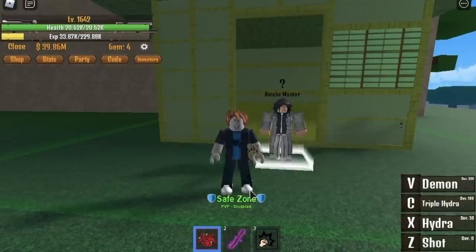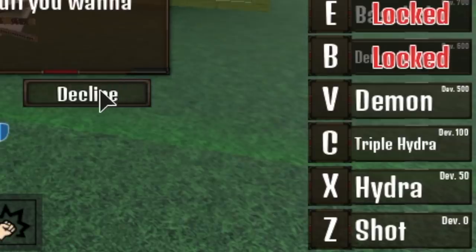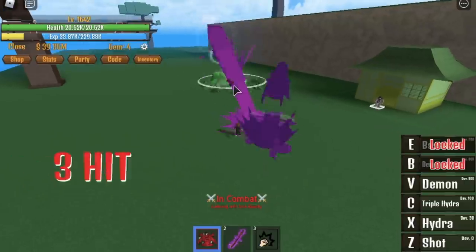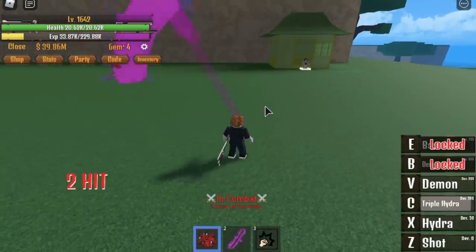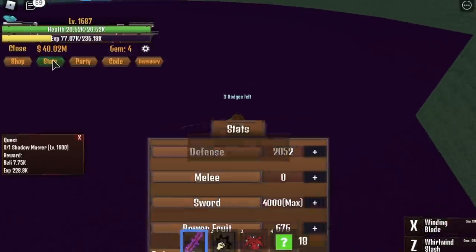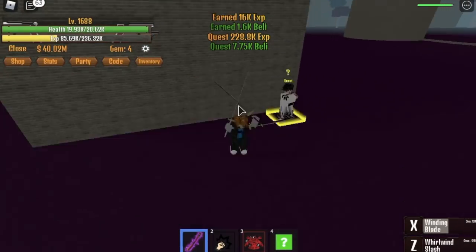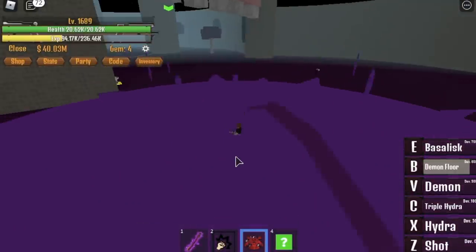Here's the next problem: we need a minimum of 700 Demon Fruit stats to use them all. So I decided to level up this character again for the last time. I'll show you the first four skills. The first skill — Shot — is now a lot better. This is the Hydra now: seven or eight heads. The Triple Hydra is like the second skill of the Gum Fruit. The Demon skill has not changed. I went back and defeated the Shadow Master until I reached around 689, and then we got 700 Power Fruit stats.